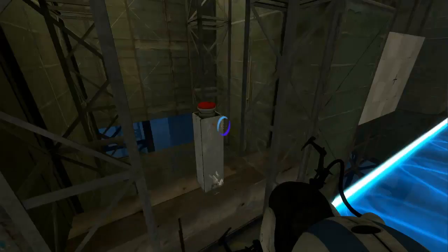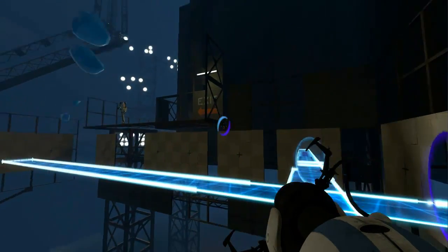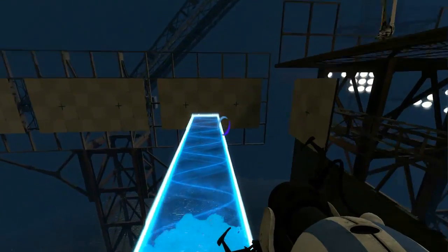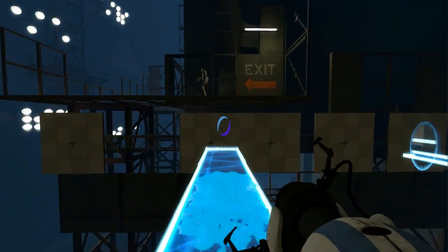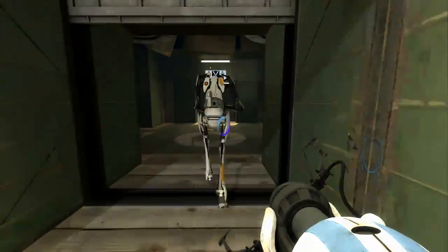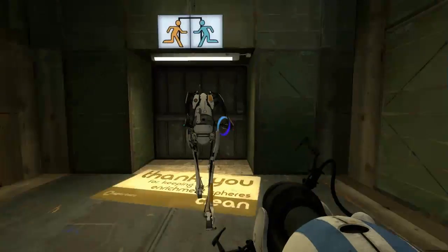You could have just jumped up here. I didn't think I could make the jump. I was trying to move the light bridge over. But that didn't work. I did it! Way easier. I think that was probably the way you're supposed to do it. We did it! Hooray.